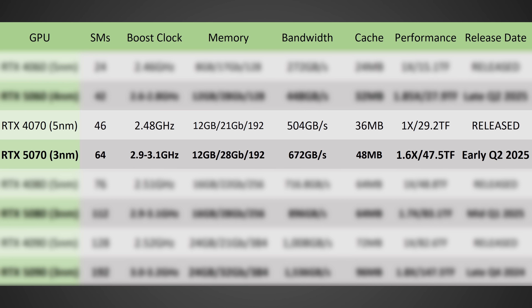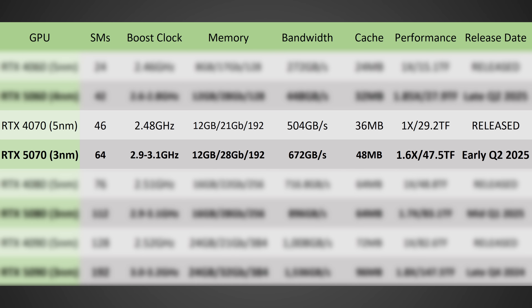In terms of memory, probably 12 gigabytes once again, because although this card is moving to TSMC 3 nanometer — along with the 5080 and 5090, which is really nice to see — they will likely be using only the 2-gigabyte modules and not the 3-gigabyte modules, as I don't think they'll be available in time. NVIDIA will probably release a refresh a year later with the 3-gigabyte modules at higher clock speeds. The bandwidth will be increasing from 504 to 672 gigabytes per second, with a substantial jump from 36 to 48 megabytes of cache. Performance overall should be around 60% higher on paper than the 4070. This one will probably be launching early quarter two of 2025.